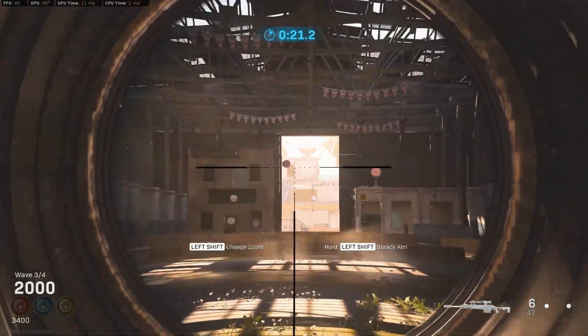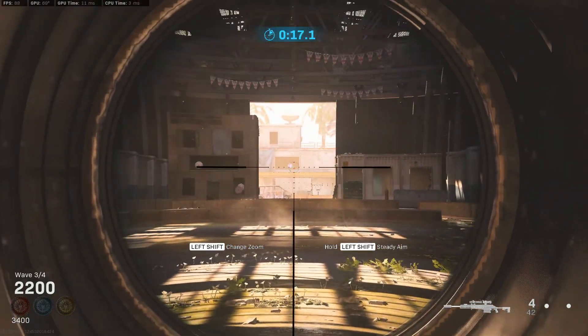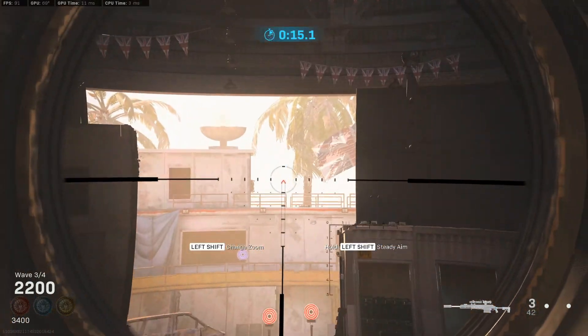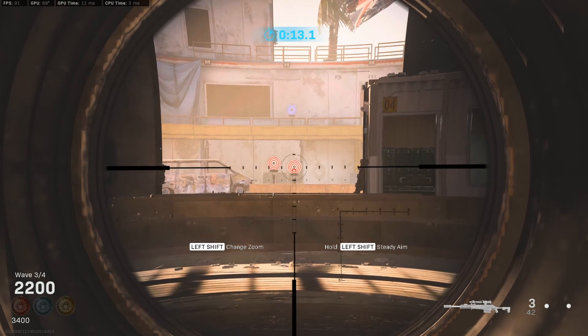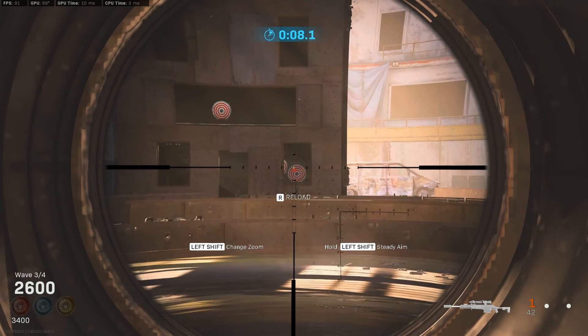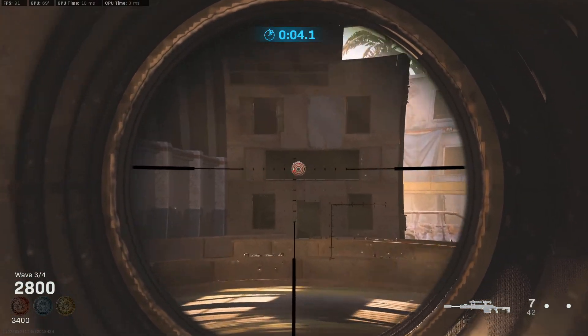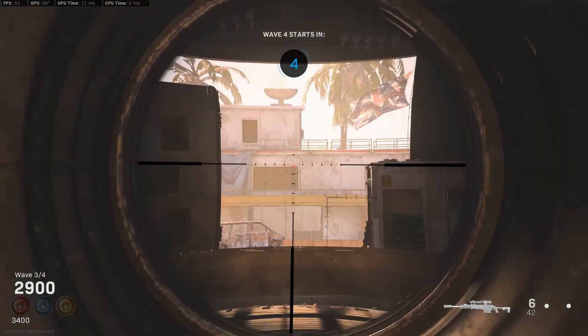Obviously in some situations it's faster to shoot two individual targets than wait for them both to be together — that's something you just have to judge. Also keep in mind that it's important to judge how much ammo you've got; you've only got seven shots and then you have to reload, and reloading takes time.